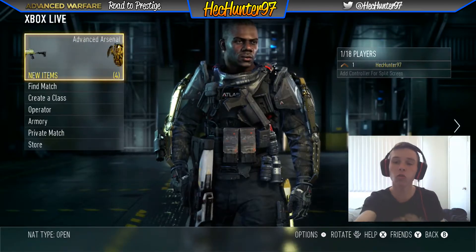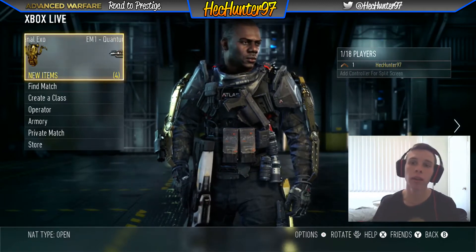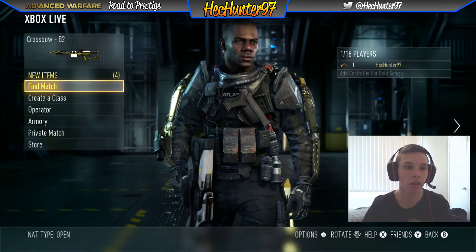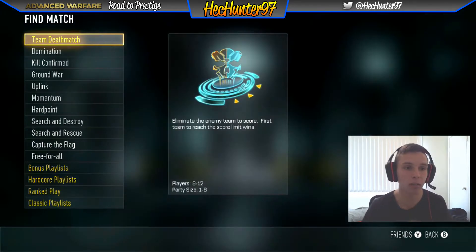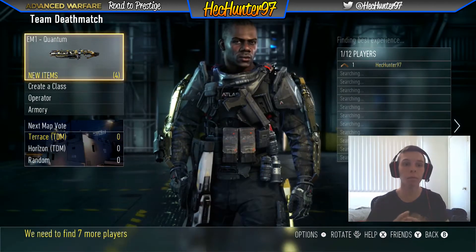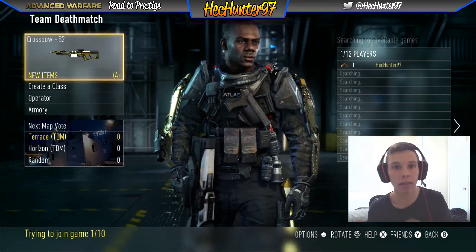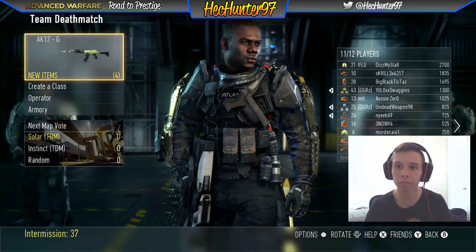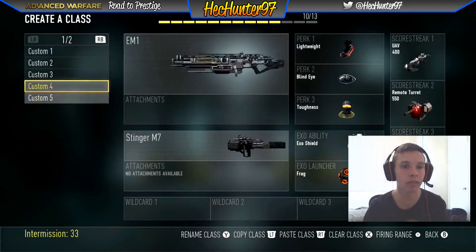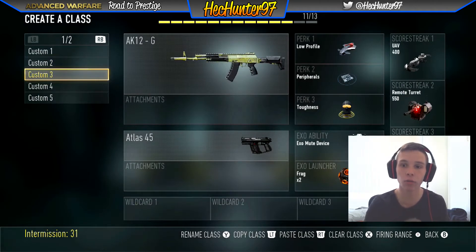As you can see on the right-hand corner of the screen I'm level one and we have not played any games — no experience, no game time played. So we're going to find a game and just jump into Team Deathmatch. I know there are some game modes that are better than others. I've been reading up, and hopefully the lag's not too bad. I was going into the create-a-class and I did create a class, so I'm going to be using the AK12 class that's on screen right now.